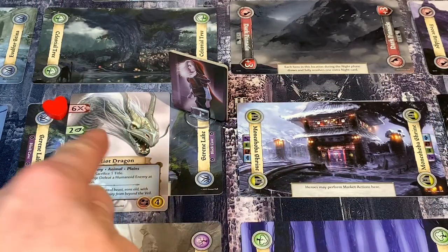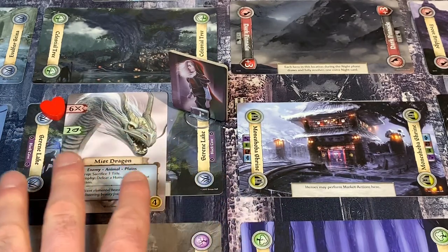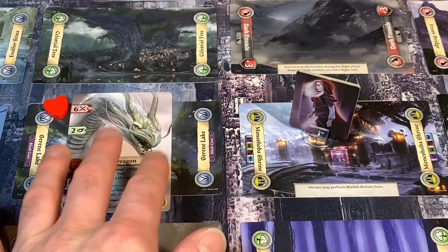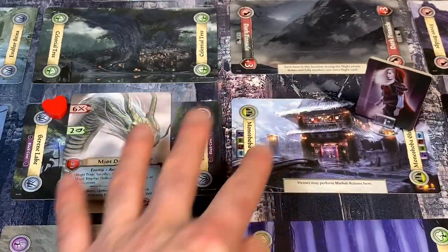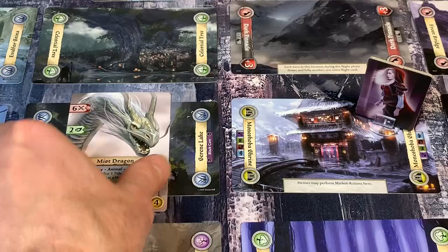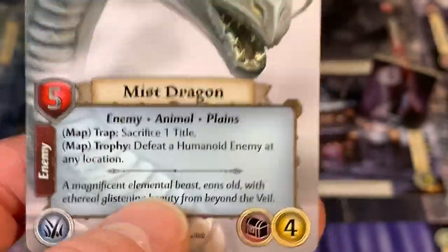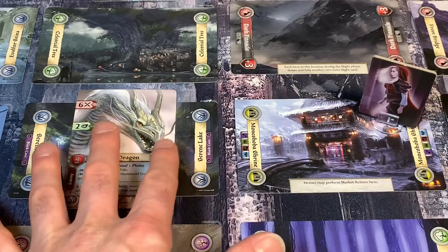Since we decided to flee the Mist Dragon: if you're fighting the ancient at the very end you can't flee, but any other monster you can. You return to the square you came from or an enemy-free location, and you must camp right away. The good news is we had no more AP anyway. That means the Mist Dragon fully heals. His flavor text reads: Magnificent Elemental Beast, eons old, with ethereal glistening beauty from beyond the veil. He's probably the hardest guy in that deck. Our Serene Lake is out of commission for a while.